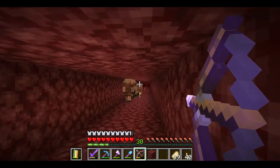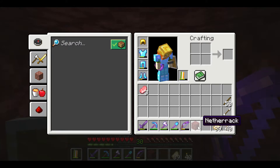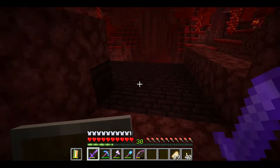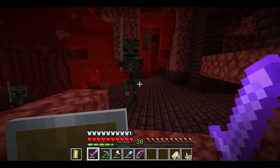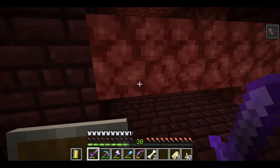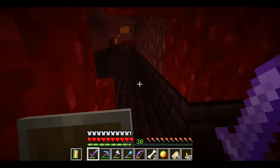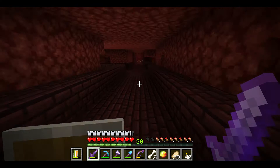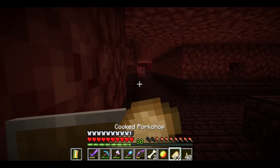I'm also going to have to come back here and place a lot of buttons and stuff to keep mobs from spawning out, because we're getting a bunch of this stuff on the outskirts and it's not being contained. I'll have to come back with buttons or something to make sure everything is where it needs to be. As you can see, the blazes are spawning outside of the thing as well even though they shouldn't.